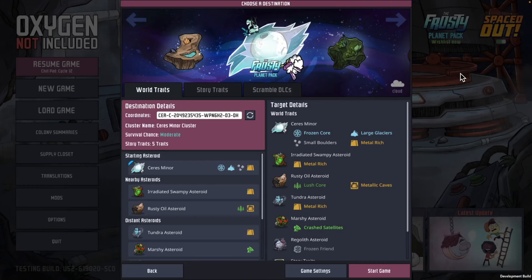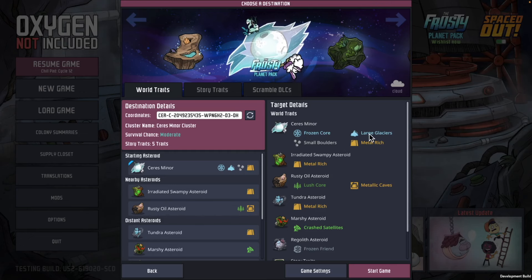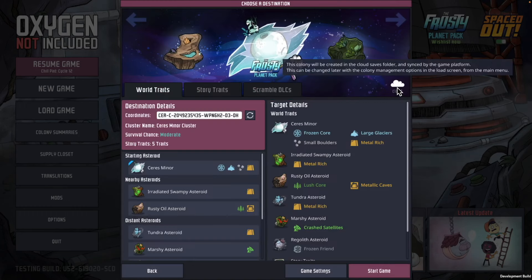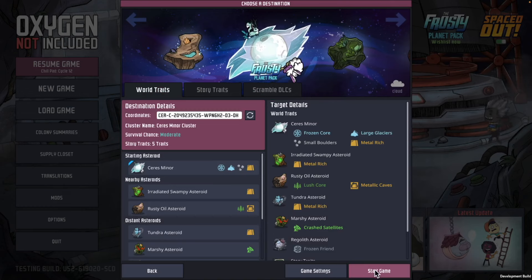Hello, this is Jer trying the early stages of the Frosty Planet Pack, to see if I can make some significant improvements with more things that I've learned from you guys. We've got an asteroid here that is a frozen core, large glaciers, so extra chilly. We've got the most difficult settings here, including Ravenous, trying to get the local war achievements. Let's give this a shot and try to improve things from the last play.